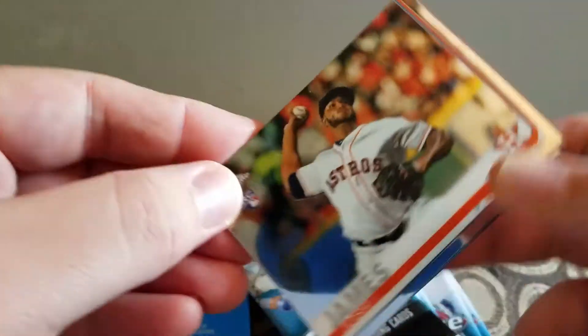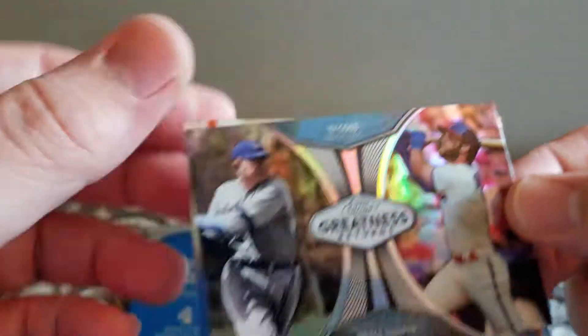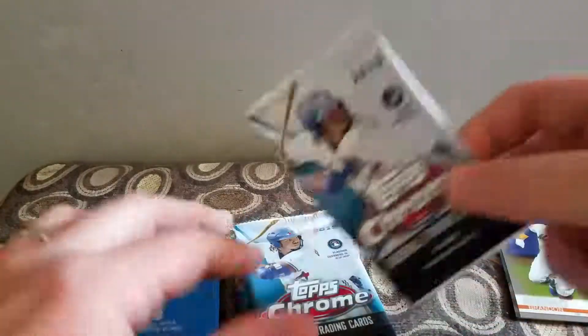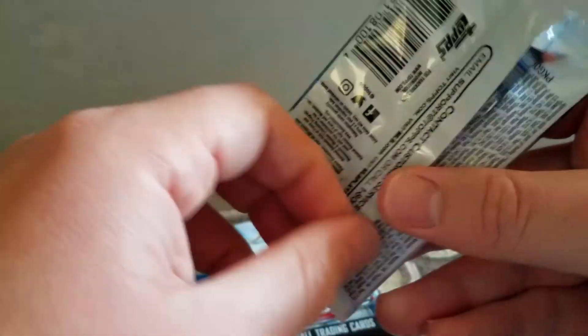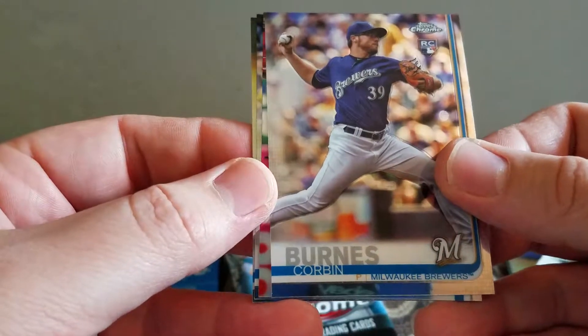First up we have a rookie of Josh James, Patrick Corbin. I have a Greatness card with Ty Cobb and Bryce Harper — I don't know about that — and a Brandon Nemo. I think Topps is pushing it a little comparing Harper to Ty Cobb. I have a Corbin Barnes rookie.